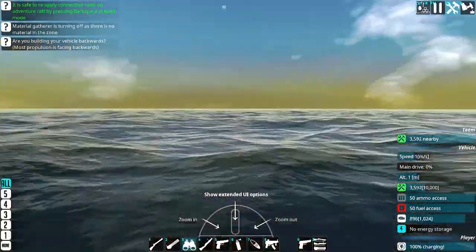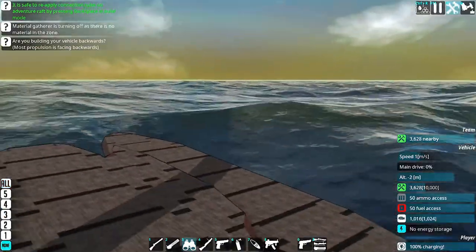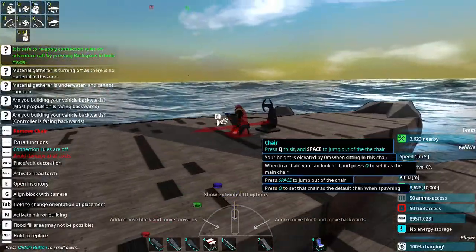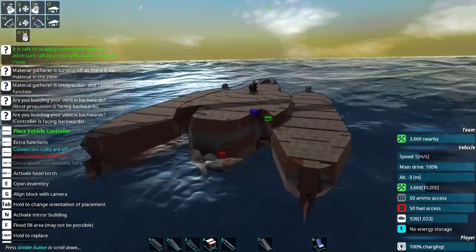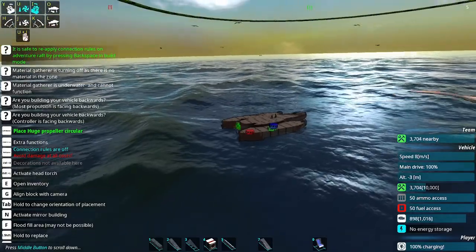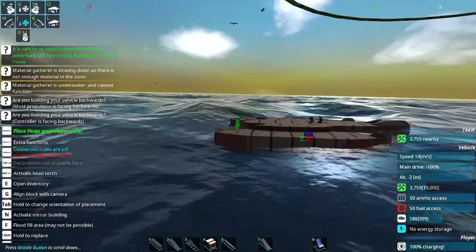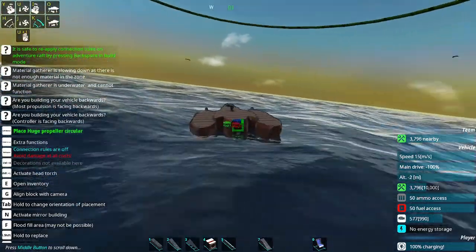We come back to an enemy on the horizon — a Frantic Chicken. That is something I'm going to want to run from because those missiles, although it is very fragile, hurt a lot. The propeller is not far enough in the water, and I built the craft backwards. This might be an issue — it's an issue for future me to solve.